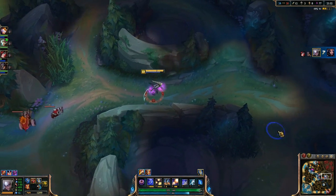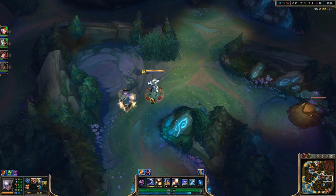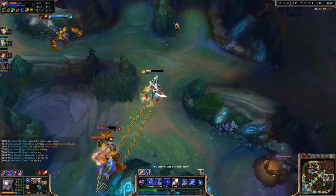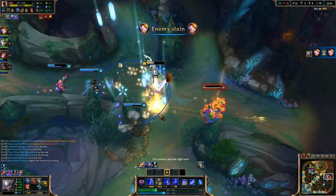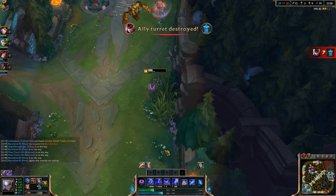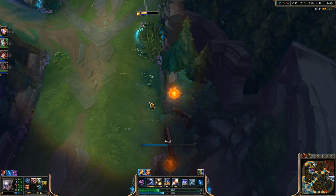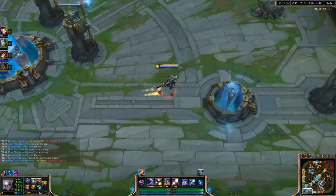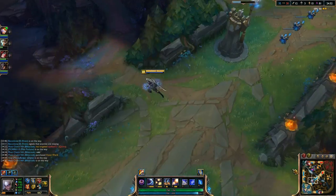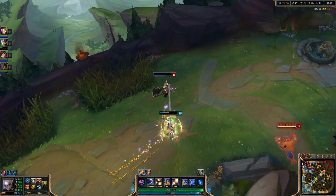There's the random Q over the wall — you get really good at it once you know exactly how far and how the curve works on it. It's really fun to sneak it around minions and hit people with it; they think minions will keep them safe, but that's not how that works. Lich Bane is a very, very good item, and the movement speed it gives is great — it keeps you nimble in the fight. We want to jump around and stay mobile.